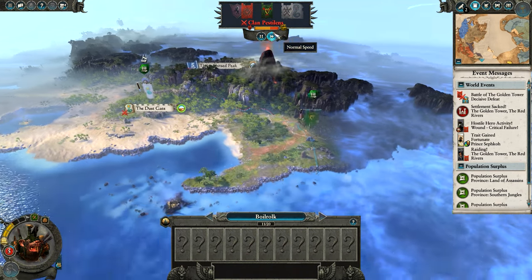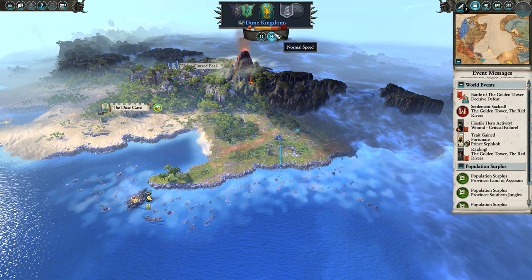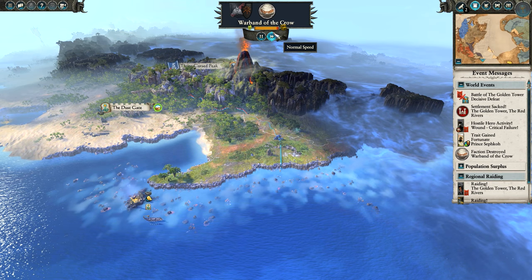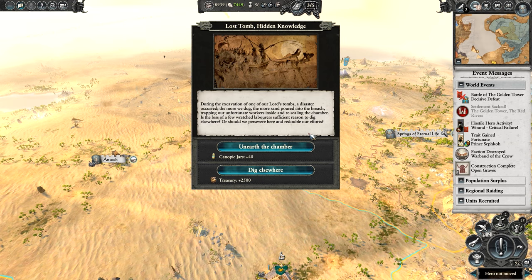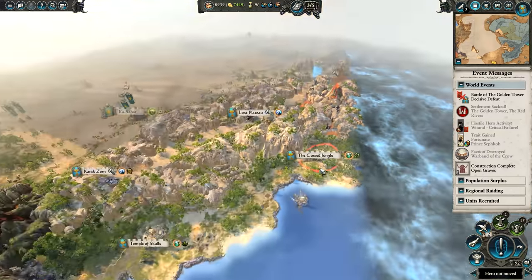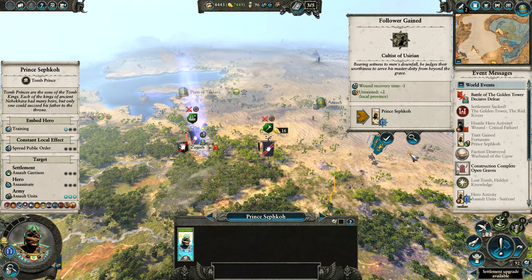I don't think Clan Pestilens is going to really come for us right now. We do actually need to be at war with the Vampire Coast in order to win the campaign and get the last Canopic Jar — so that's worked out kind of well. We should unearth the chamber to get the extra Canopic Jars — that's definitely important. The Warband of the Crow died and didn't take out the Skaven, so that sucks. Make sure Prince Sekhov continues to assault units — success again.